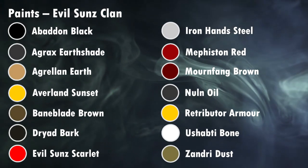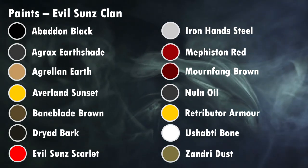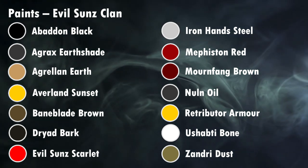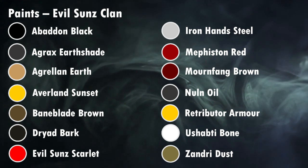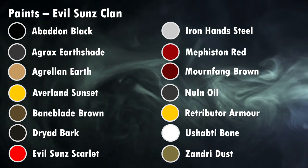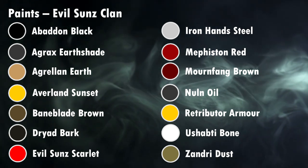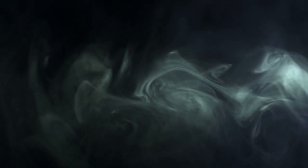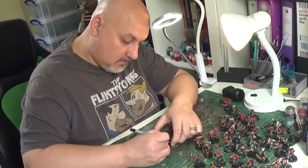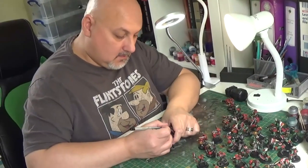Down to the colour scheme. The predominant colour here of course is Mephiston Red, which we'll bring up a bit with a layer of Evil Suns Scarlet later on. Then we'll use a couple of other colours for the clothing such as Dryad Bark and Bane Blade Brown. And then we'll concentrate on the weapons, belts and other accessories that need to be done. To paint orc skin, refer back to my first video which shows you how to speed paint orc skin quickly and effectively.